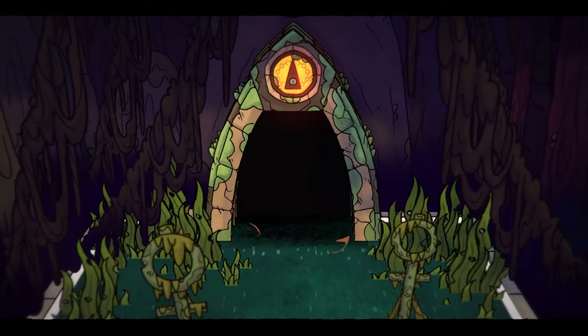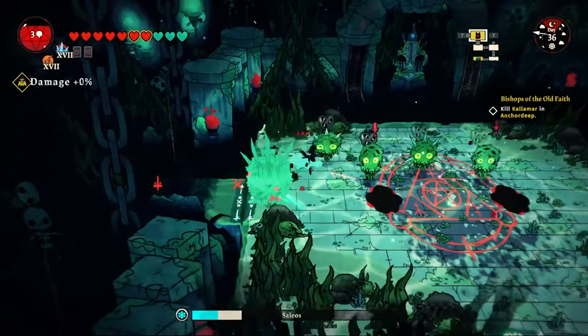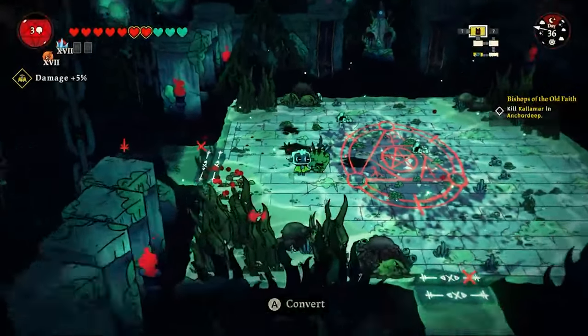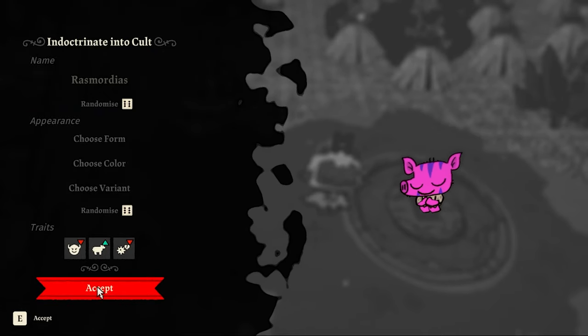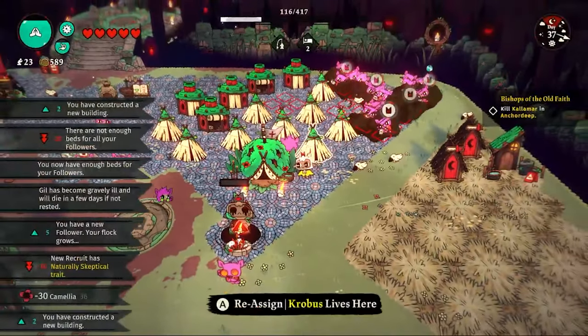The next day it's time to go into a new dungeon — Anchor Deep — which houses a new boss to slay and new enemies to fight. During our time here there are new collectibles, new follower forms to unlock, and new followers to bring into the Cozy Tosy Cult. Willy, Rasmodius, Birdie, and Gill join the ever-growing Stardew Valley Pelican Town cult.